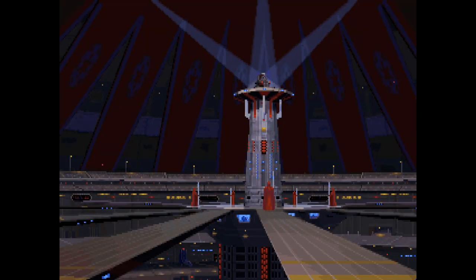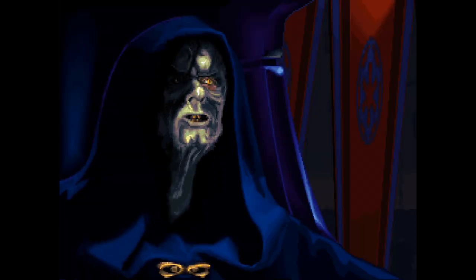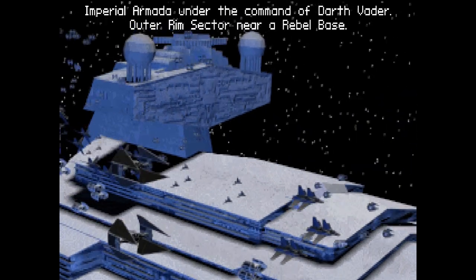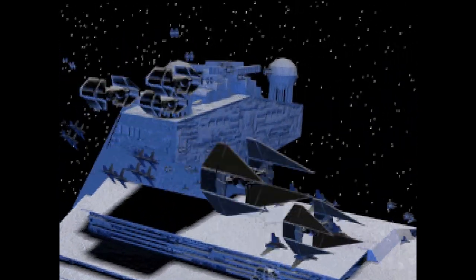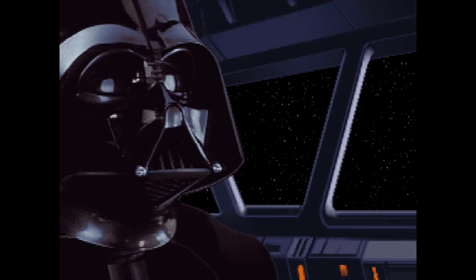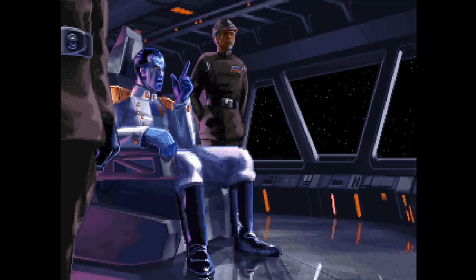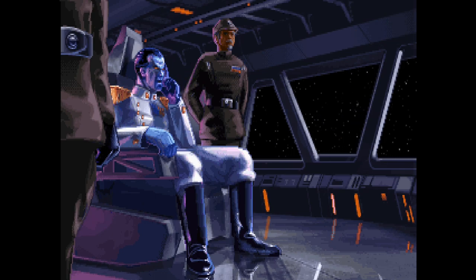Soon, peace and order will be restored throughout the galaxy. Even now, our capable forces, led by Darth Vader, are striking back at the rebel insurgents. The rebels are unprepared for our attack. Signal Vice Admiral Thrawn to launch his dive squadrons immediately. This rebel stronghold has no hope of escape. Commence the attack.